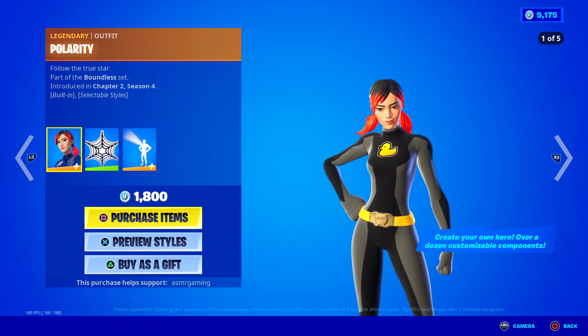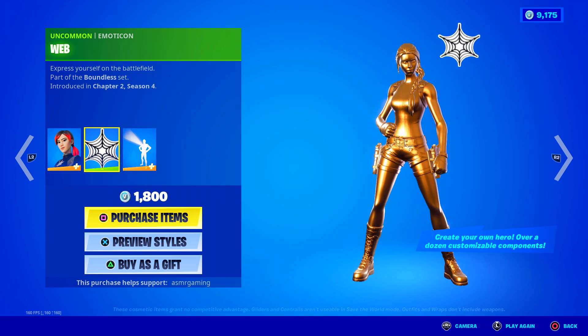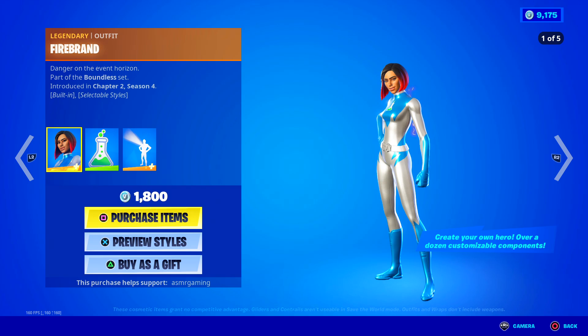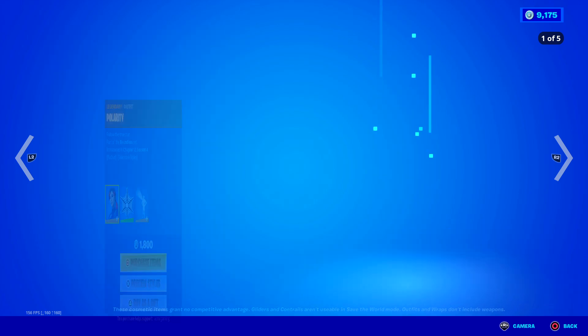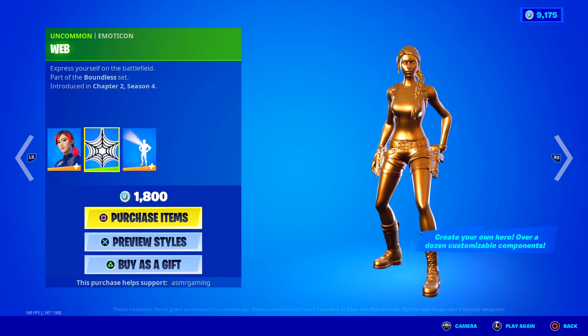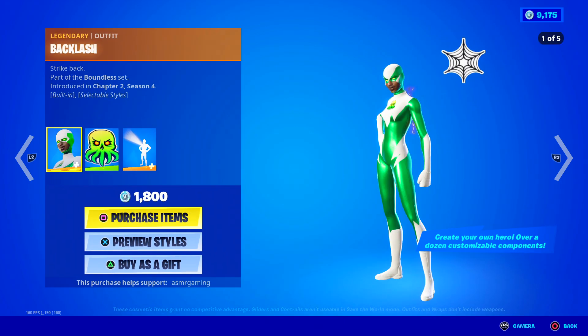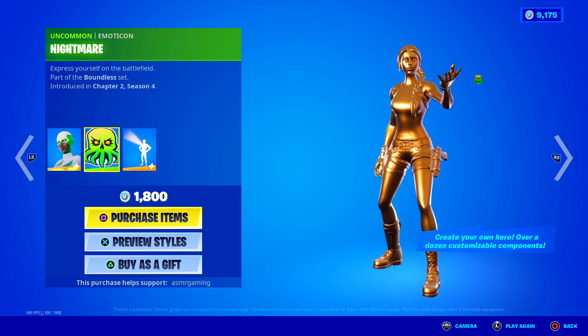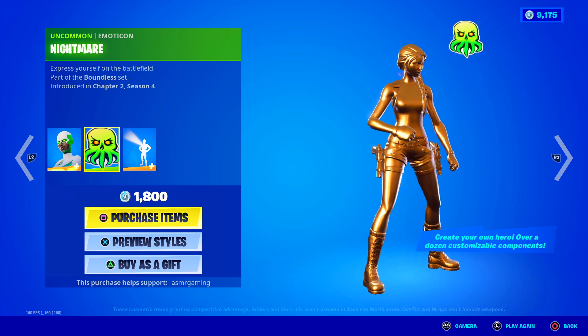Every single one has the same type of styles that you can switch — the only thing that changes is the skin's face. So choose the one you like the most and then you can customize them equally. Over here we have Polarity with the web emoticon — Follow the True Star. They all have such cool descriptions. I like the spider web one the most; it kind of reminds me of Spider-Man. Over here is Backlash — Strike Back — with the nightmare emoticon. That's pretty creepy and cool.